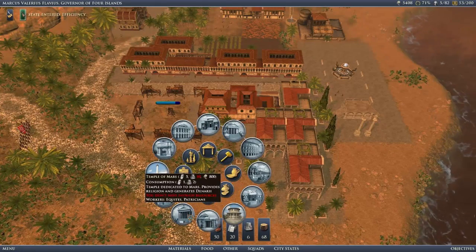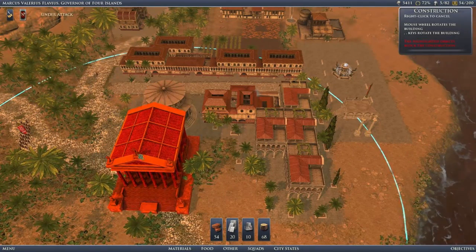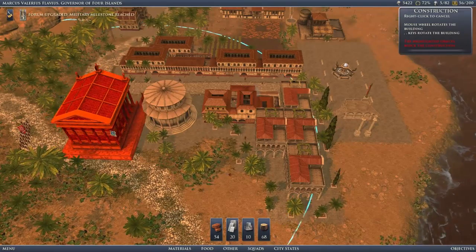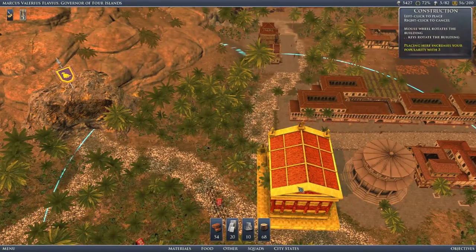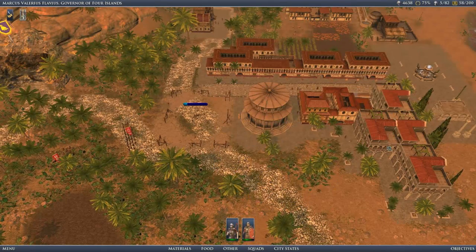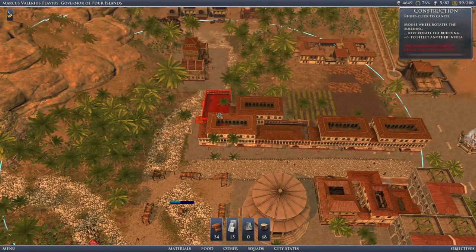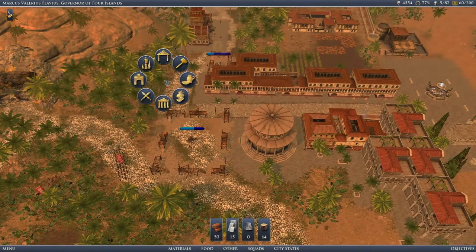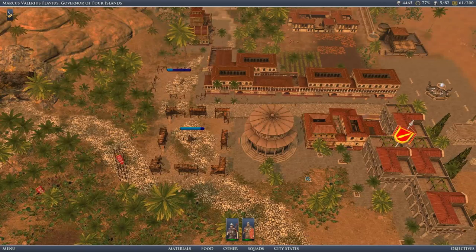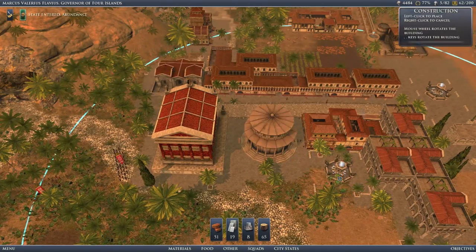We'll also want to build more, but we don't have enough resources. We are under attack by filthy pirates. It said we could build it a second ago — there we go. And we'll want another one of those in a moment. But first, we'll get another insula. We'll place it here, and the reason is because we will also grab a school to make people happy. Can we place a large fountain there? Does sea water count? Apparently.